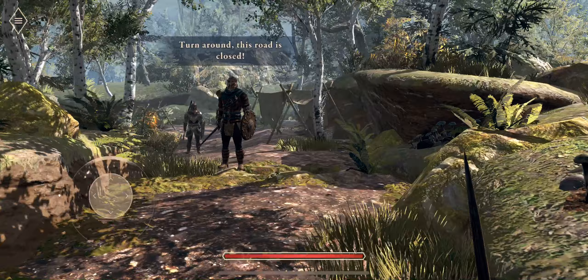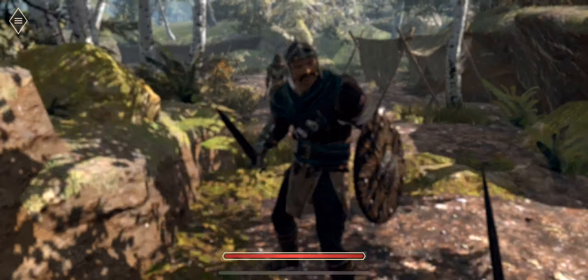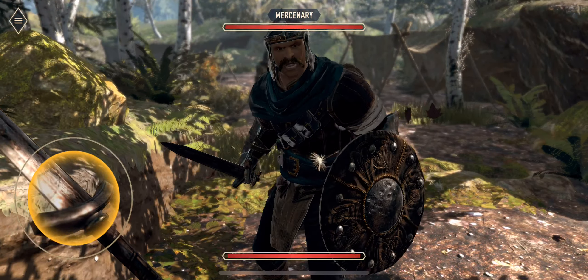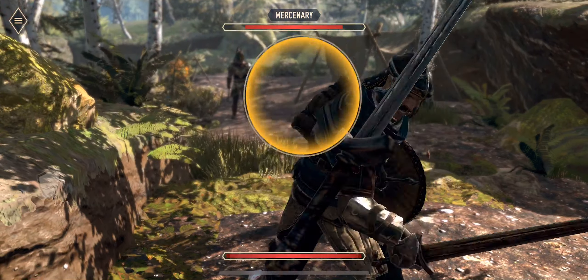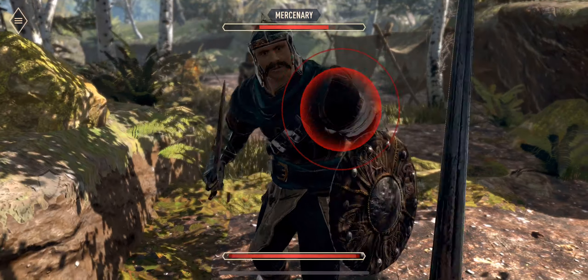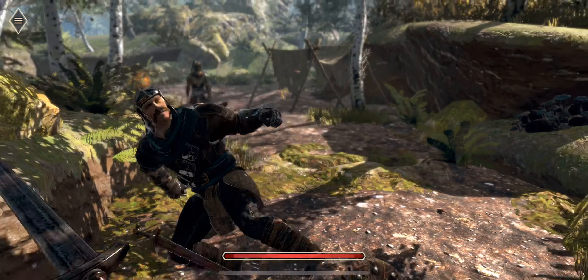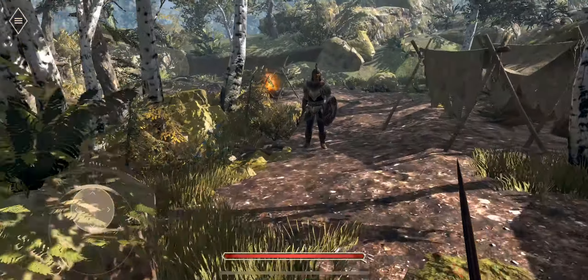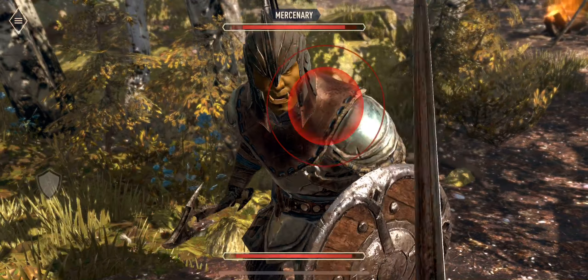All right, take this guy down — what am I doing here? Oh, he's got quite a bit of health. How do I block? Come on dude, he has quite the mustache. Can I block please? Okay, he's dead. Let me pick up this shield so I can defend myself. Good lord, this gameplay is kind of weird.